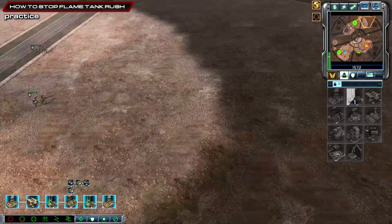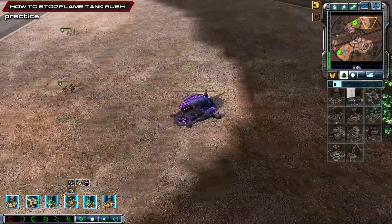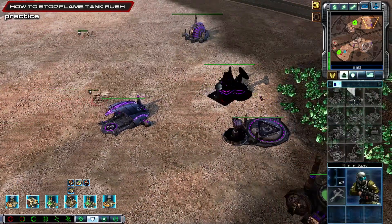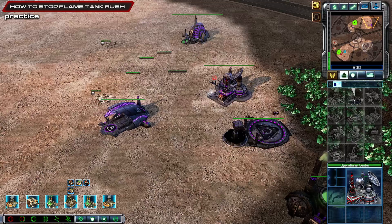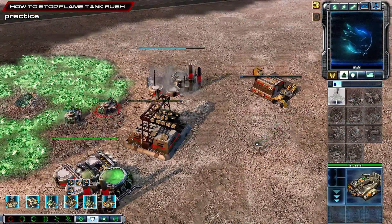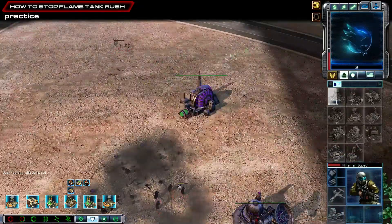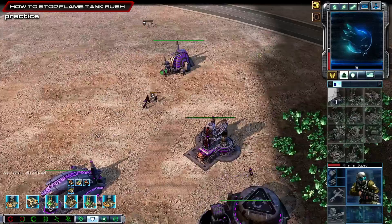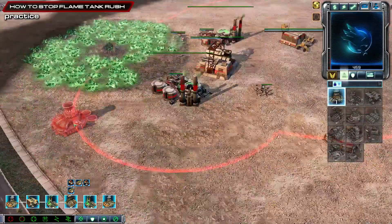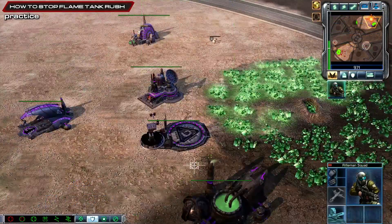We've got a bunker up on the bottom, so we'll be able to scout that. Get our economy out - never sacrifice your economy. There's the reactor, we can aim that center-down reactor. Get our power plant and harvesters - you want four harvesters. Always get your fourth harvester out, don't ever stop at three. They won't be able to get down in time. Have a power plant here, one more power plant as well - just go third power plant.